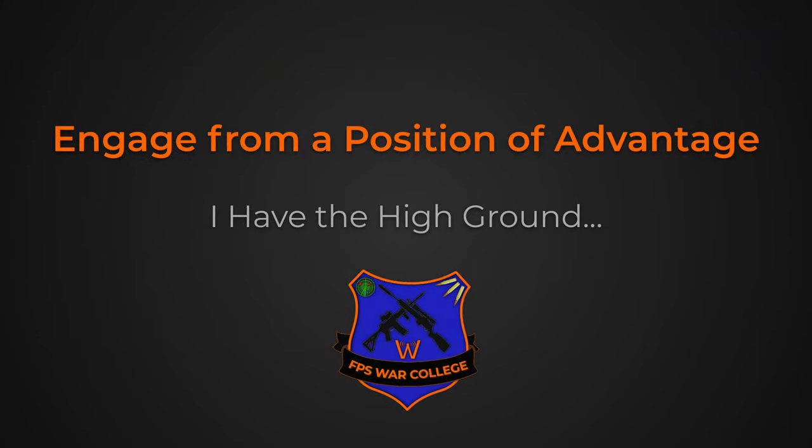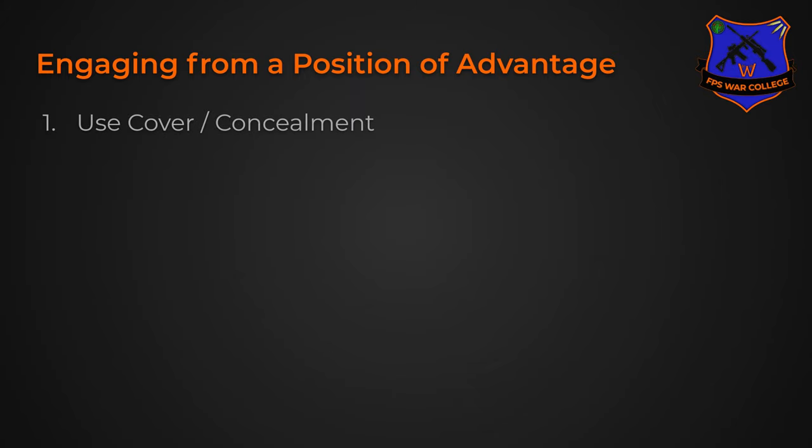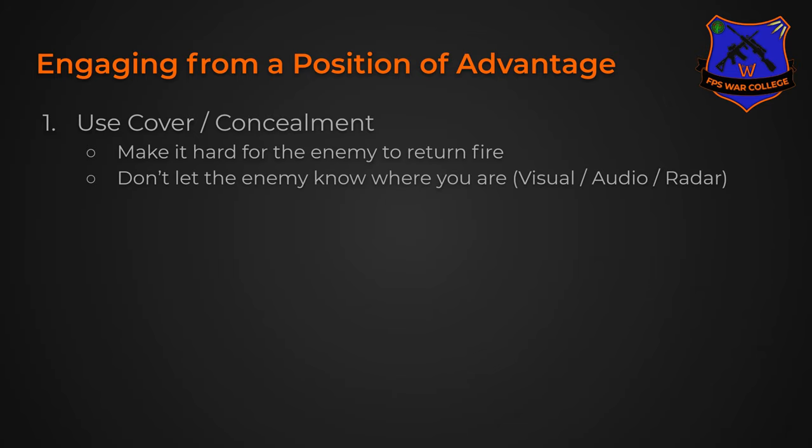So let's talk about engaging from a position of advantage. The first thing we're going to talk about is using cover or concealment. This does a few things for us: it makes it hard for the enemy to return fire, it doesn't let the enemy know where we are — and this is important for visual, audio, and radar reasons — and we want to make sure that we are acting instead of reacting.